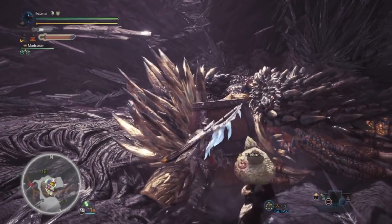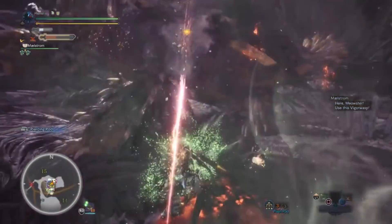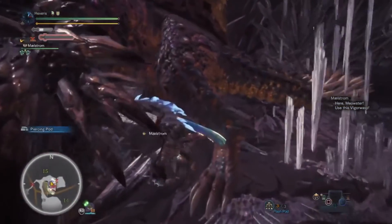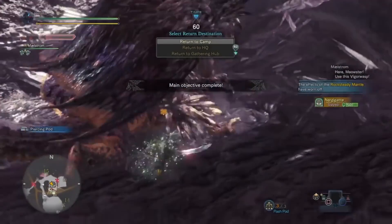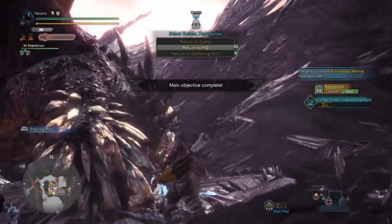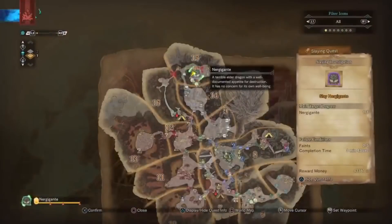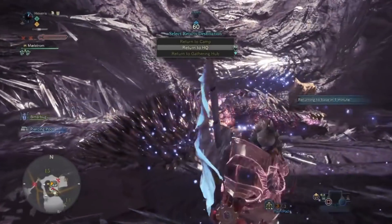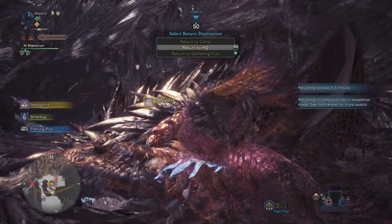Let's just put a couple bombs here before that wears off. Alright, what was the time on that? 3 minutes, 43 seconds against a Tempered Nergigante. As you can see, this weapon is insane.